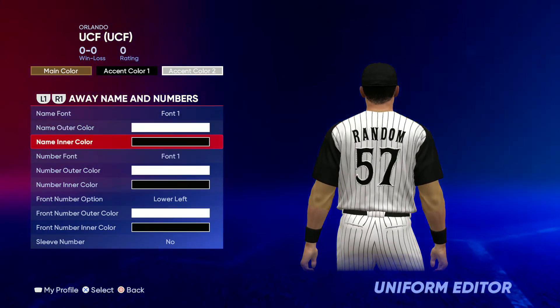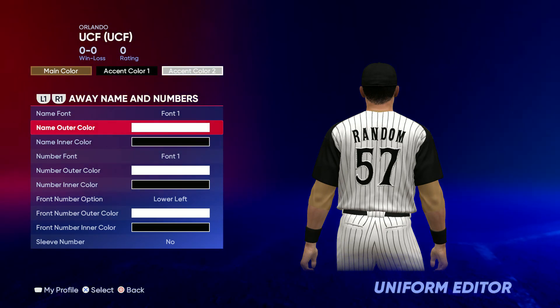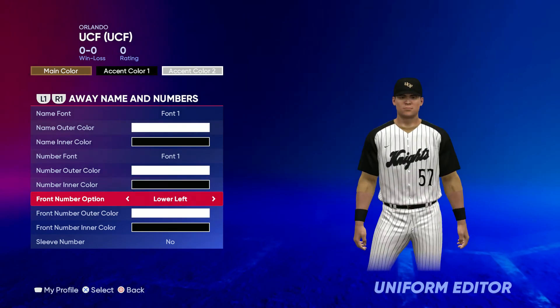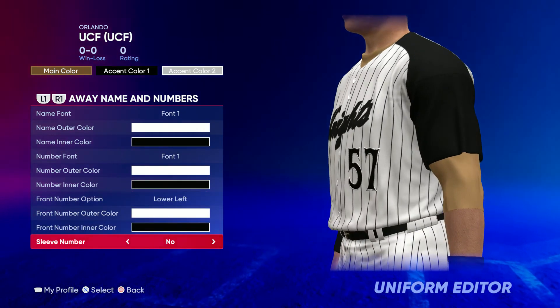For the name and numbers you want to go font one for both of them. You want to do white for outer and black for inner color on all of them. And there is the lower left number on the jersey — go ahead and throw that on. No sleeve number.